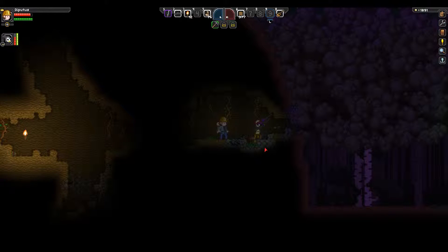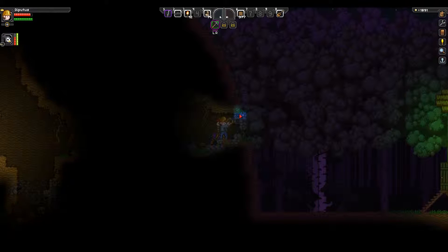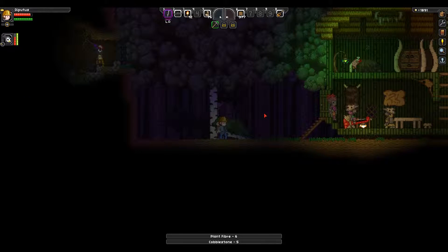It's a flamethrower — it's a legendary weapon too! Is it really? That's why it's purple. You've never played an RPG before? Well, it's always a different color for legendaries. I've seen one. You have the flamethrower — put your weapons away.